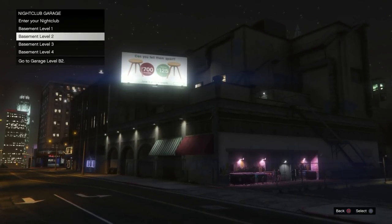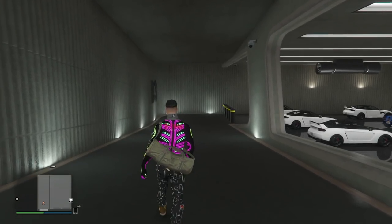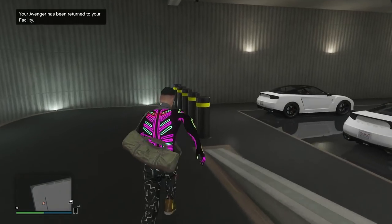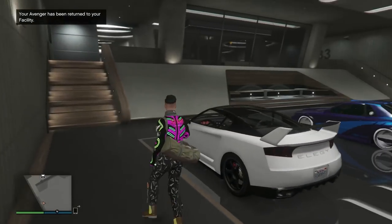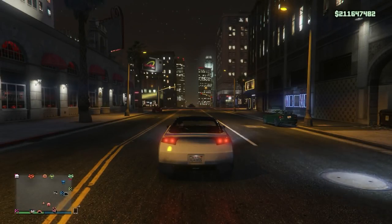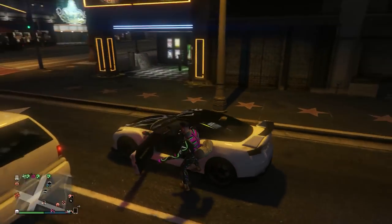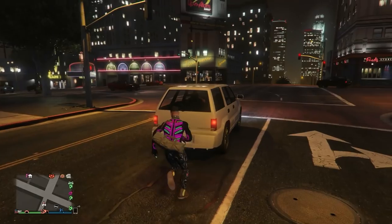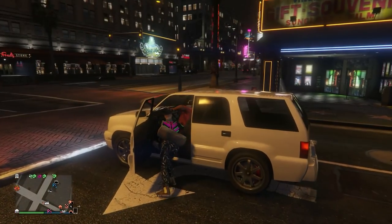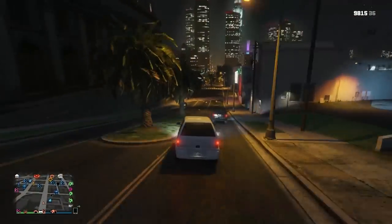Head over to your garage at the nightclub — whichever one it is, I don't think it matters. I'm using B3. I have all my RH8s in here and I'm gonna grab the RH8 in slot 1. I recommend keeping your Deluxo in a separate garage. Drive out with the RH8 and leave it out in front of the nightclub. Then go grab a street car and get a decent distance away — far enough that you can call up another vehicle.